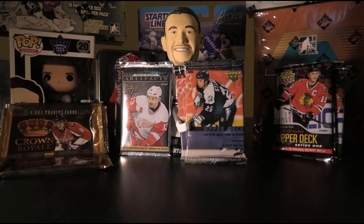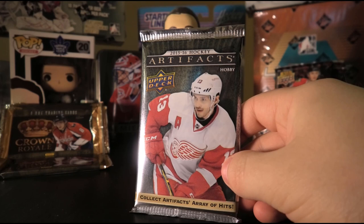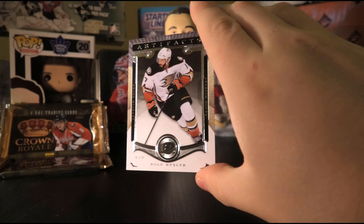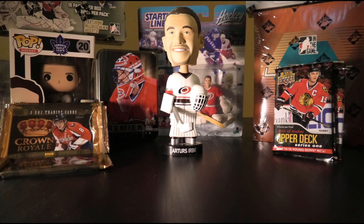Starting with our 2015-16 Artifacts. McDavid, I believe, is only a redemption in this long-expired set, but who knows what else we might be able to hit. We pulled Adam Henrique base, Leon Draisaitl base, Ryan Kesler base, and a parallel numbered 969 of 999 of Zach Parise. Urbe's verdict: No. We're hunting for so much more, but that's the gamble when it comes to loose packs of cards.